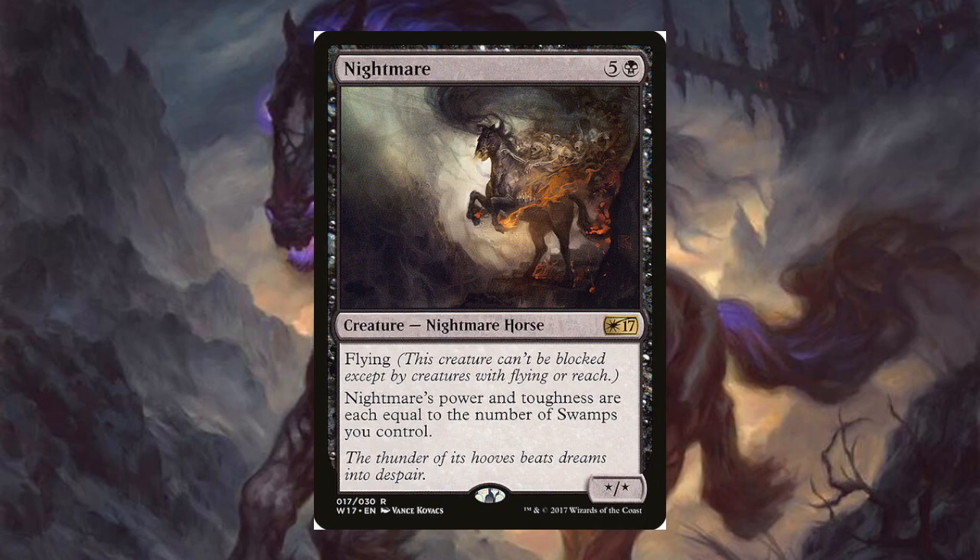Here is the best of the best of the black horses — Nightmare. For five and a black you get a star/star flying nightmare horse that basically punishes anything that's not a swamp, because it gets bigger the more swamps you have. If you have this with Cabal Coffers you're just winning the game, or you're just playing mono-black. There aren't quite enough horses to play mono-black horses, but this is still pretty cool. I love the flavor text: 'The thunder of its hooves beats drowning dreams into despair.'